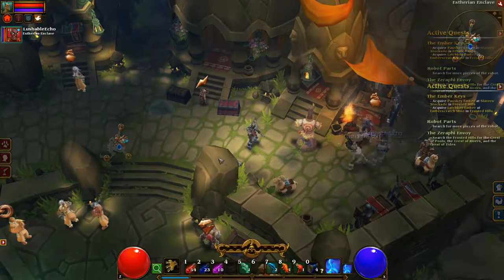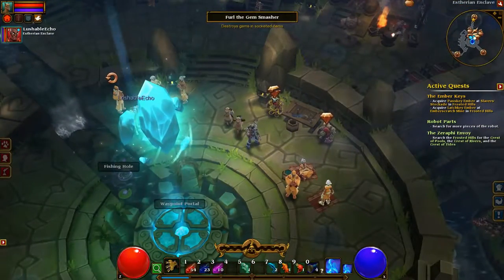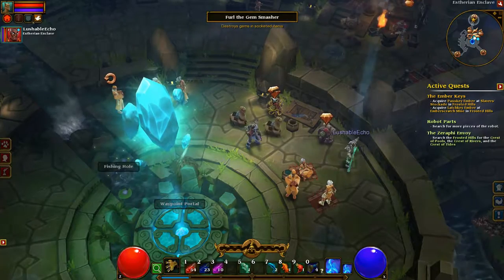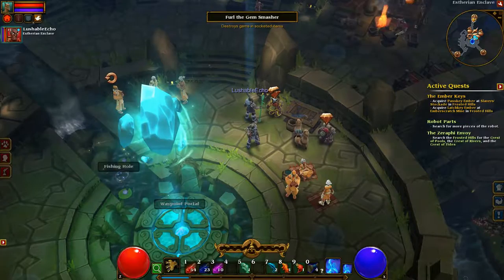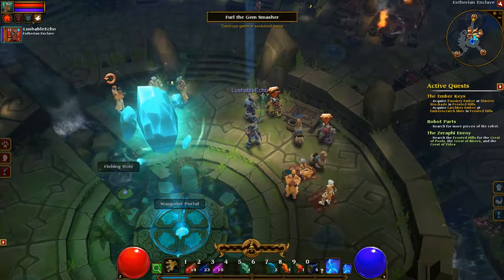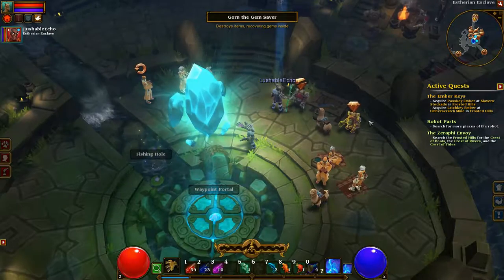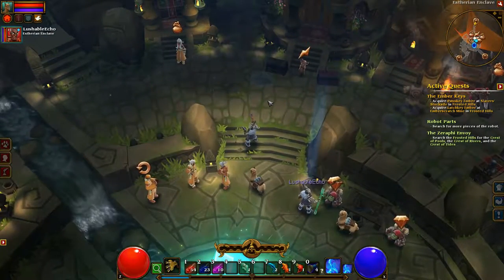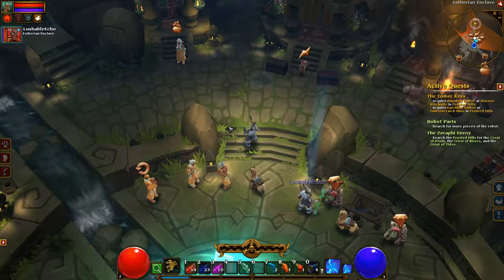Where's the gem saver? The gem saver guys are down here. You can either smash the gem — and that way you keep the weapon — or you smash the weapon to keep the gem, which I'll be doing. It's the chips; we're starting to find chips now.